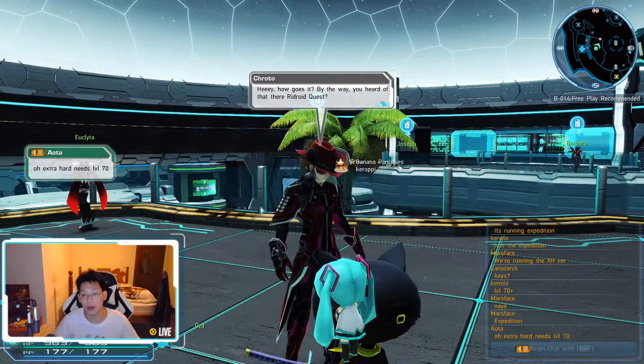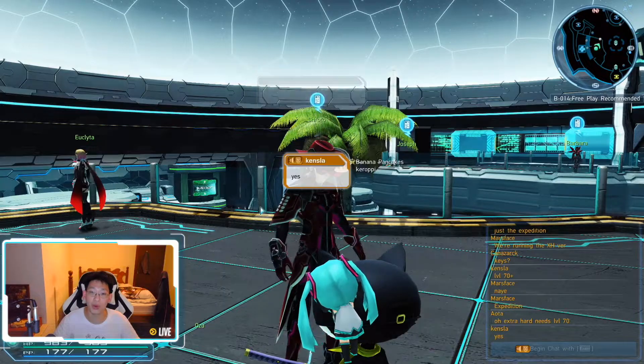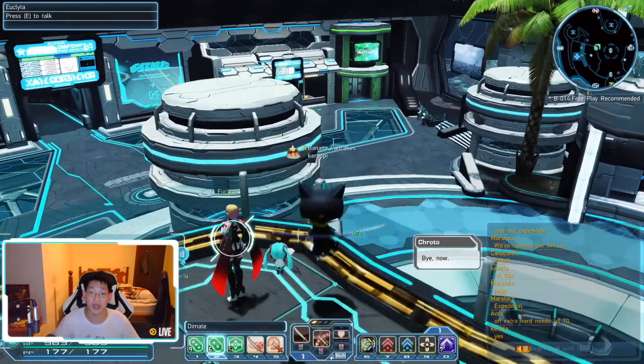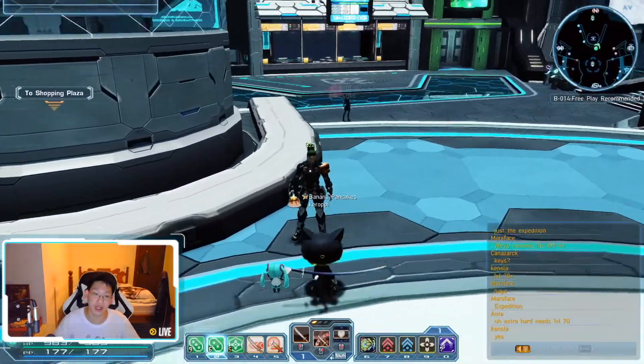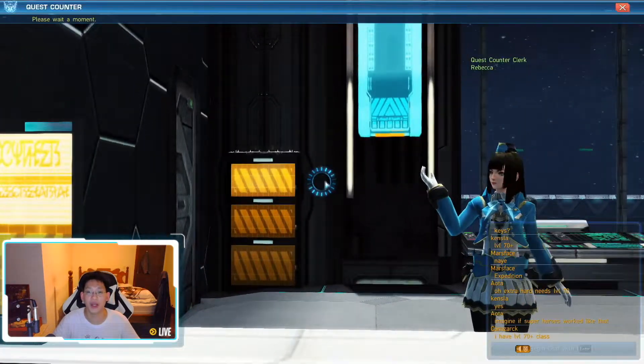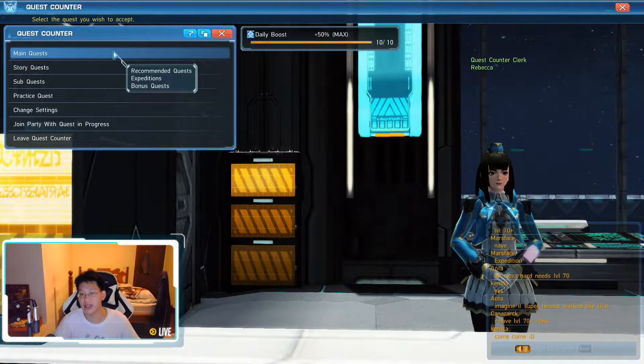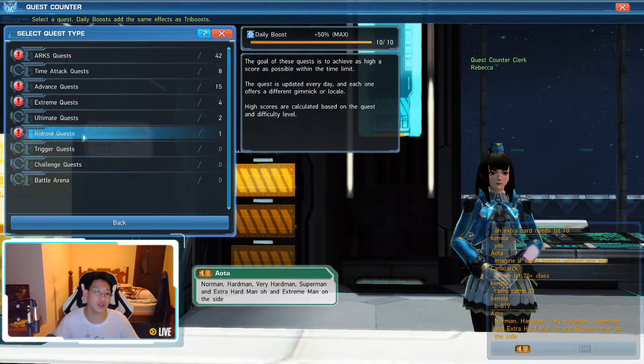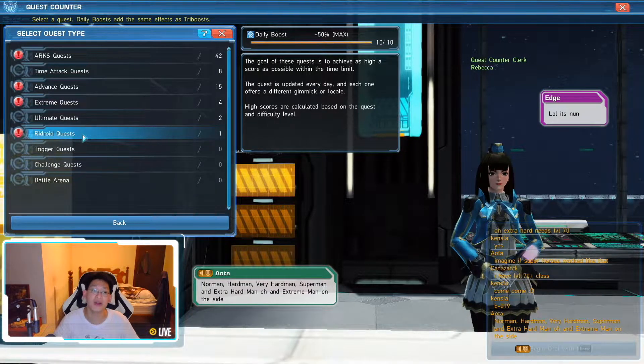A lot of you are probably wondering: what do you mean by riding points? What are we riding? Well, I can tell you it's not a horse. So when you come to the quest counter, you're going to talk to Rebecca. Instead of going to main quest, you're going to go to sub quest. In sub quest, you're going to see a new quest called the Ridroid Quests. You're going to click on this, and this is the mission where you want to get 1 million points.